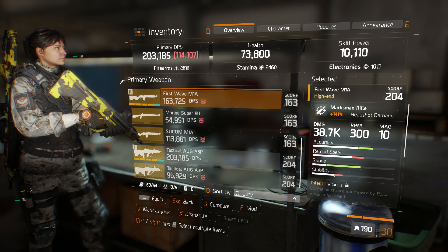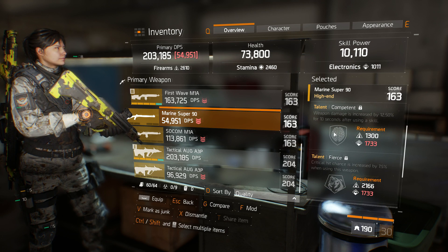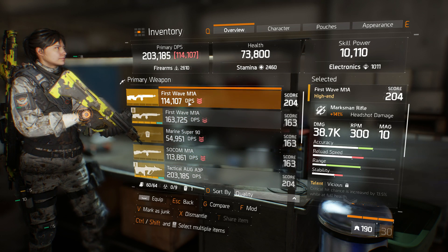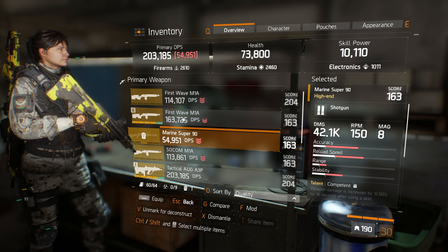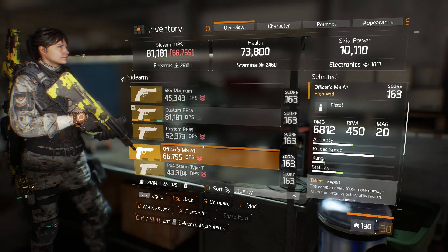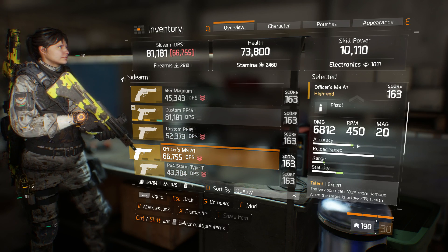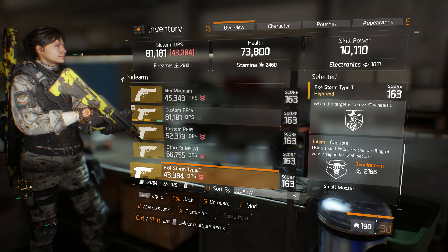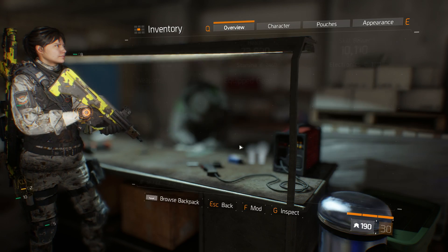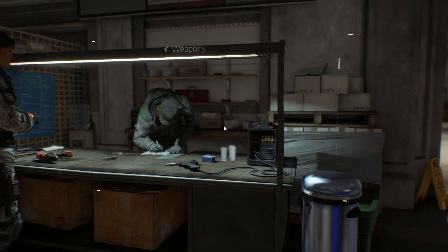Let's deconstruct the weapons we have left over that we don't need. I still want to keep the Burst Wave just in case. Here's a Marine Super 90 that I got - we can deconstruct that. I have a lot of pistols I can deconstruct as well. Let me just make sure none of these are really good - the M9 A1 looks really cool, I might hold on to that just in case. Okay, that should be enough weapon parts. We have four weapon parts and enough gold division tech.